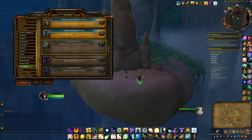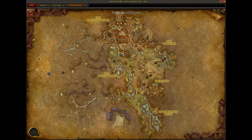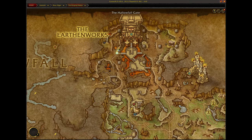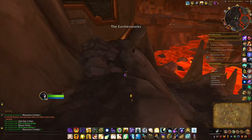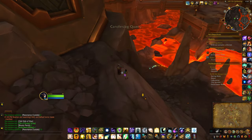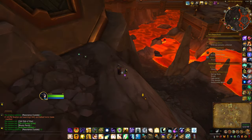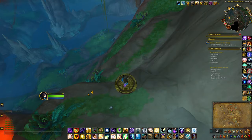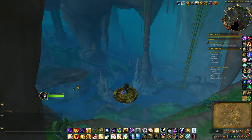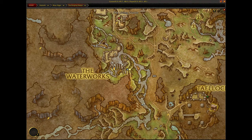For the achievement Rocked to Sleep, you have to interact with all of the inert earthen located around the zone. Keep in mind you're not interacting with the earthen itself, but the plaque located nearby. The next one is pretty close to the waterworks.